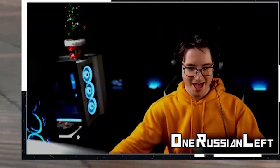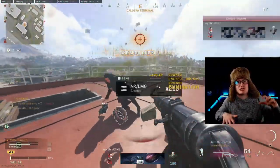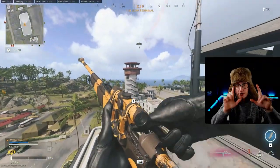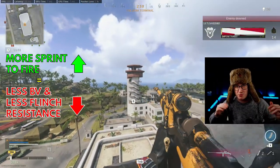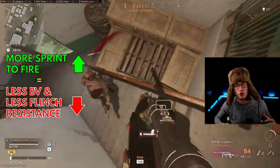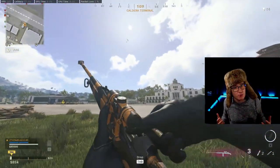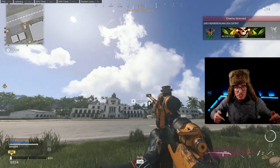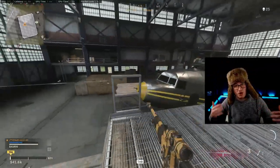Some of you will say: 'Russian, instead of sprint cancelling, why not just put sprint-to-fire attachments on the gun?' No — I spent countless hours tweaking this build, and putting attachments that make sprint-to-fire faster will make the gun worse because you'll be giving up flinch resistance, bullet velocity, and more, which makes this gun completely unusable like every other Vanguard sniper. Just get used to sprint cancelling and use this build — it's much better, trust me.